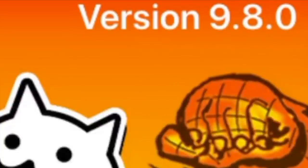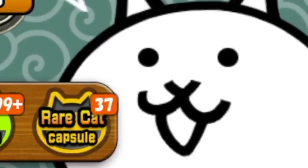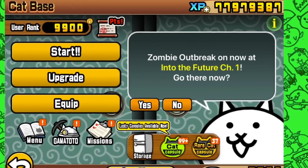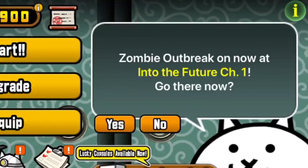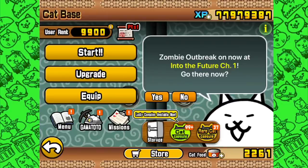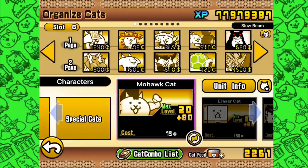Oh my heck, there's an update! I'm experiencing this as we go here, and the first incredible thing upon entering is that Helpful Cat, the stalwart of the game, is now more helpful! It's allowing me to go to an Into the Future outbreak via the Stories of Legend battle screen.